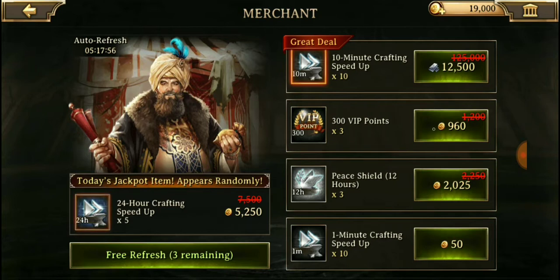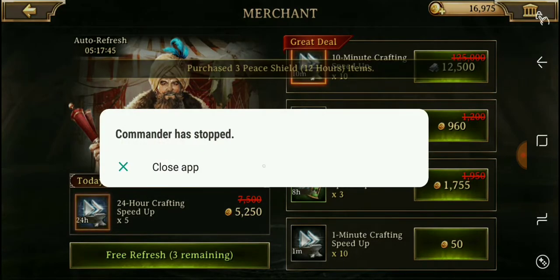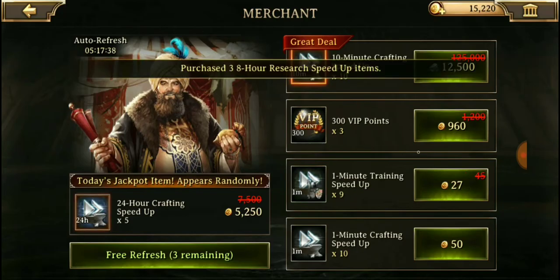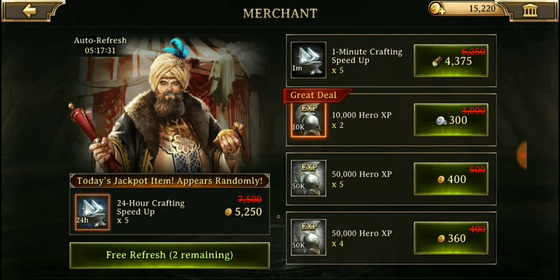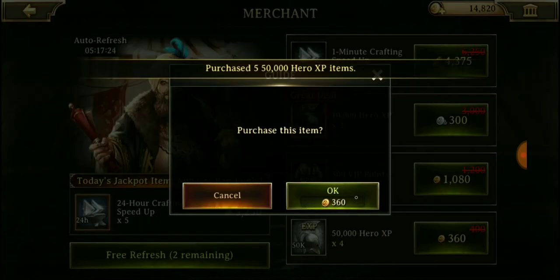We're going to have to spend — nope, we're not going to spend any gold there. We have a 12-hour peace shield, we can spend 2,025 gold — let's do that. And there's an 8-hour speed-up, I guess we'll get that too. 300 VIP points — not going to spend all my gold for that. Refresh — we got some hero XP, I'll buy that. I'll buy that one too.